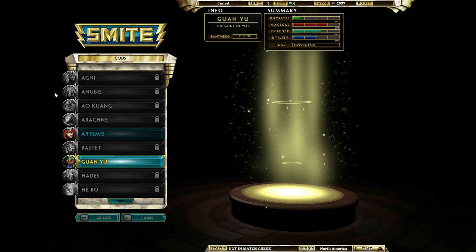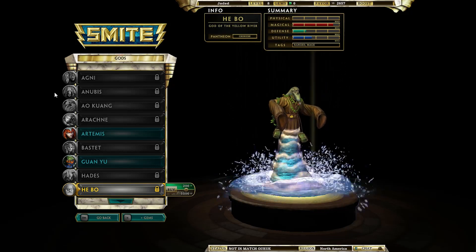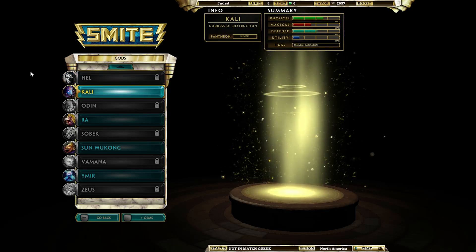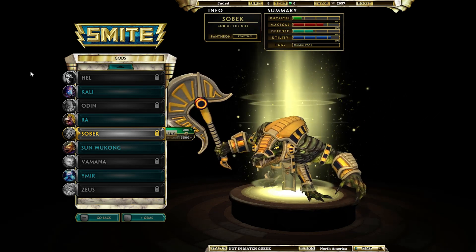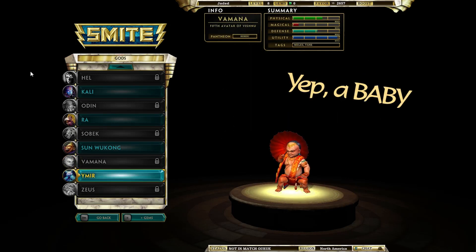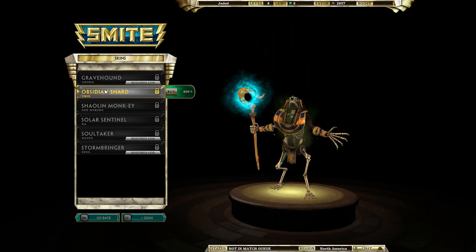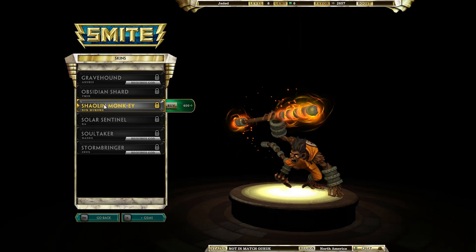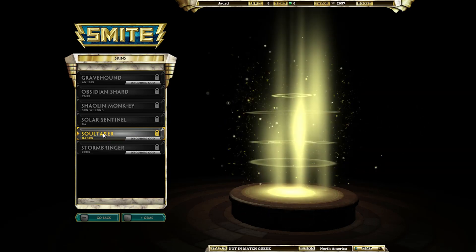I wish MOBAs would stay away from the model of having to grind currency to unlock characters, because it puts new players at a disadvantage when others already have access to all the gods. I really like Dota's model of giving everyone every hero and making money purely off cosmetic items. In Smite you can buy skins similar to League of Legends — not like Dota where you build up gear cosmetics. I'm not really impressed with the skins yet, but hopefully they improve.